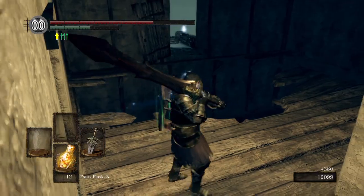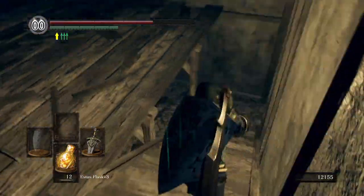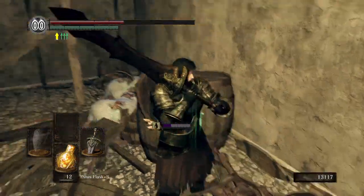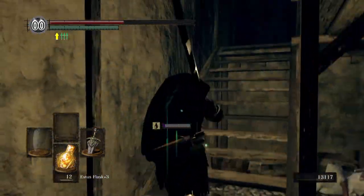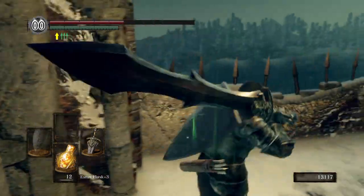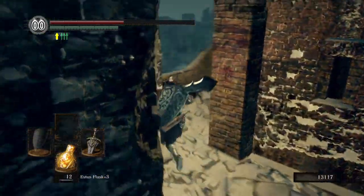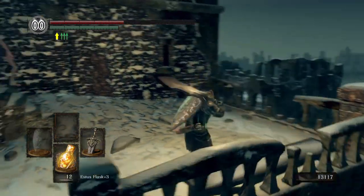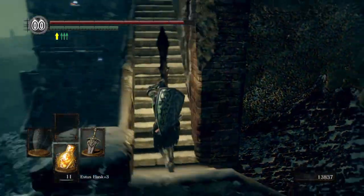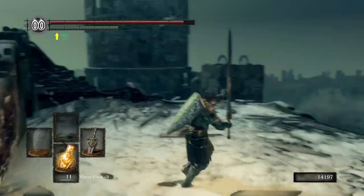There's an item out there which we're about to go grab. In the original attempt, I came down here - there's two rats. And in the corner here on this corpse is a Soul of a Brave Warrior, which I already grabbed. Back up the stairs here - we got to go this way. There's another path off to the side here. Up at the top, we're going to have another new enemy - they are harpies. And they're not particularly tough, especially with our nasty sword.